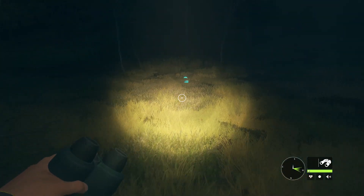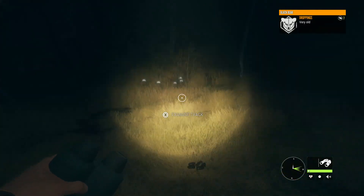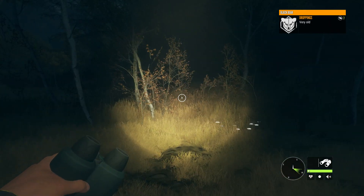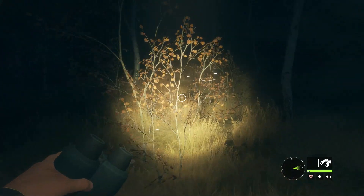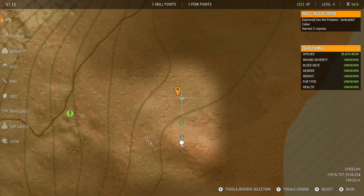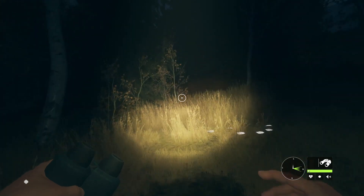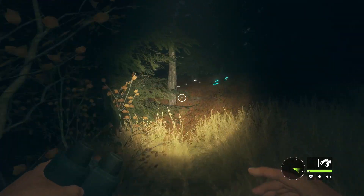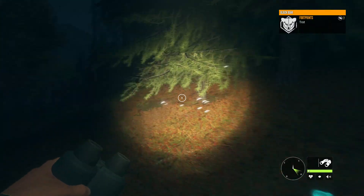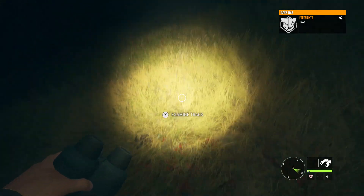There it is. Now it's dung piles — when you're going backwards on a track, it doesn't really matter how old they are. You're just wanting it to complete a line so you can get a gist of which way the animal is moving. I don't want to forget about coyote while I'm doing this.